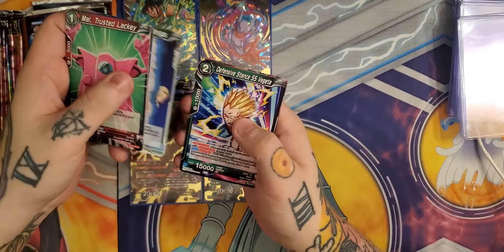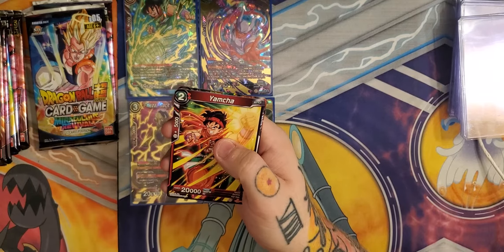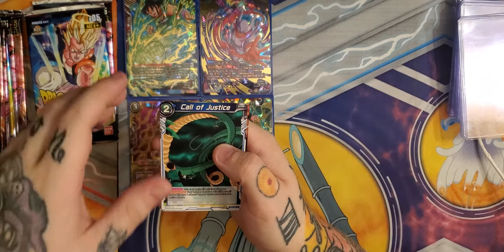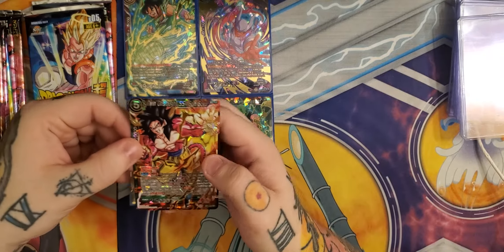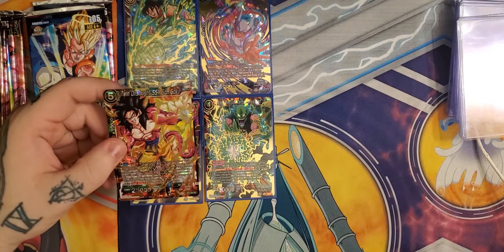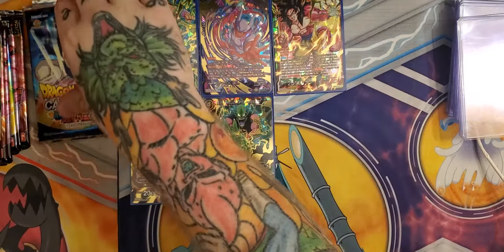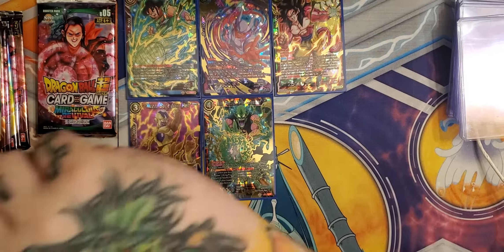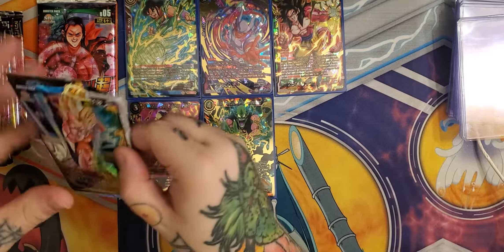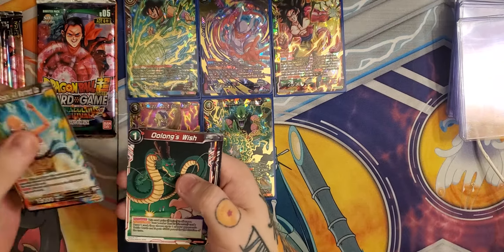First hit of the box — Yamcha. You couldn't give me anything but Yamcha? He ain't the strongest — a Saibaman would whoop his ass at 100%. But something in this pack too... see, this is what I said — all the hits usually seem to be crammed into one section of these boxes. Infernal Change Janemba — there's a pretty boy.